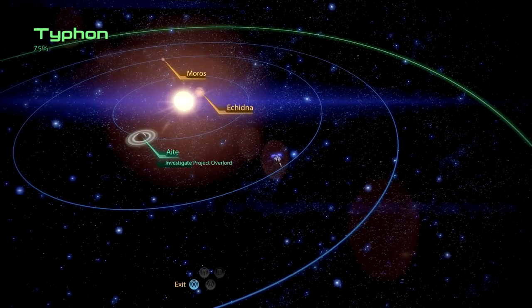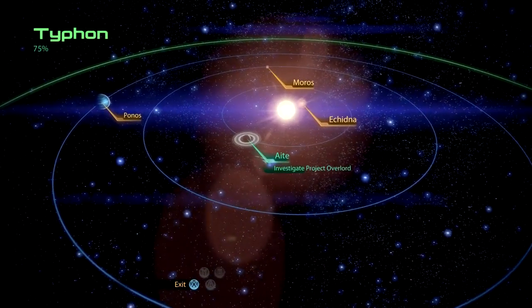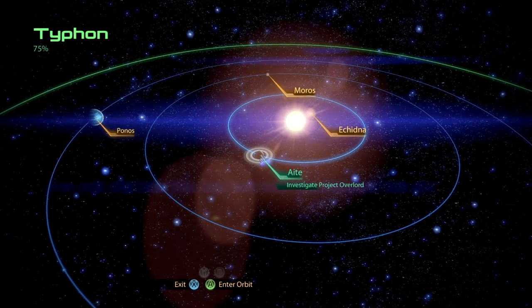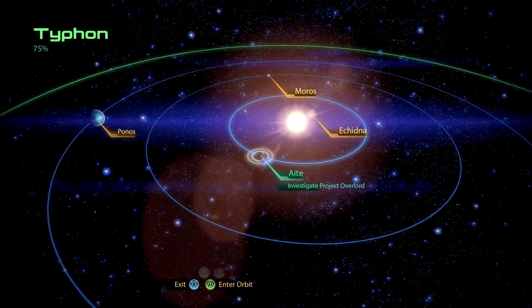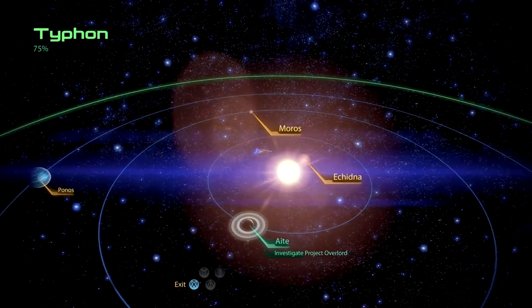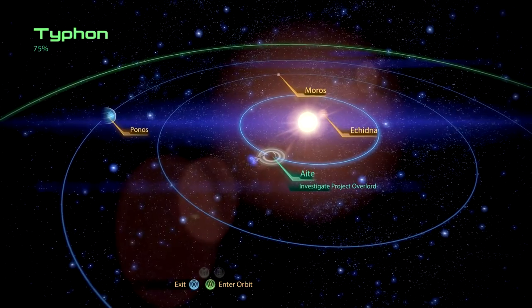We're here in the Typhon sector. Look at this - the planet Aite. I hope I'm saying that right, I have no idea. But as you may tell here from the tag, we are here to do Project Overlord. We have scanned the planets here in the sector: the planet Ponos, the planet Moros, the planet Echidna, and Aite. Alright, let's go.